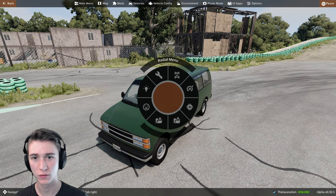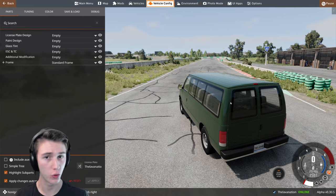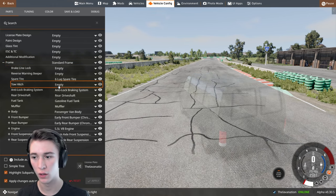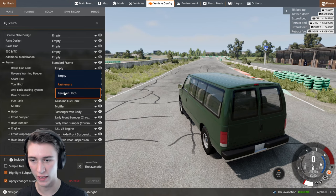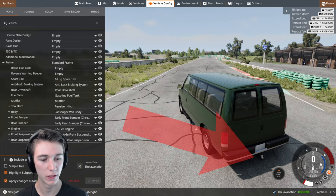What you're going to do is go to Vehicle Config and make sure that you actually have a hitch on your vehicle — in this case, I don't right now. We're just going to click the frame and then click Tow Hitch. It's going to be the receiver hitch, and that's going to add this little ball down here.